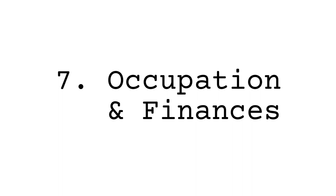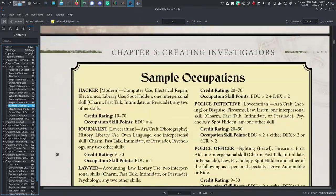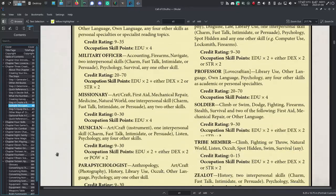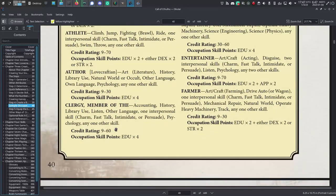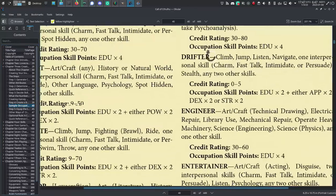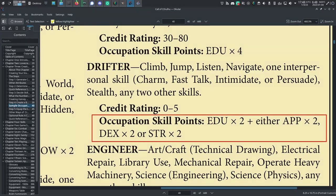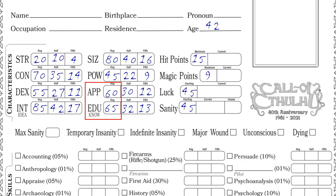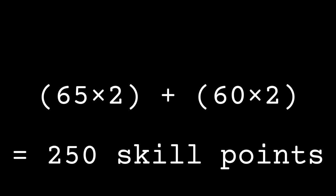Step 7: Occupation and Finances. Choose an occupation from the list on pages 40 and 41 of the Keeper's Rulebook, or the Investigator's Handbook, which has more occupations listed. Your occupation specifies a credit rating range and some number of points you can spend to boost your credit rating and occupational skills. Occupation skill points are derived from your characteristics as specified by each occupation. For example, the Drifter occupation grants skill points from Education times 2, plus Appearance, Dexterity, or Strength times 2 — so if you have 65 Education and 60 Appearance, that's 65×2 plus 60×2 for a total of 250 occupational skill points.